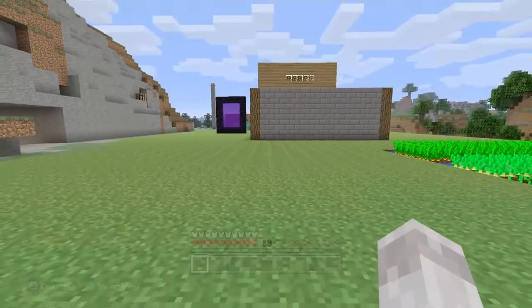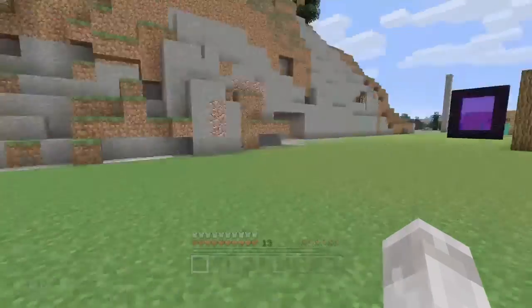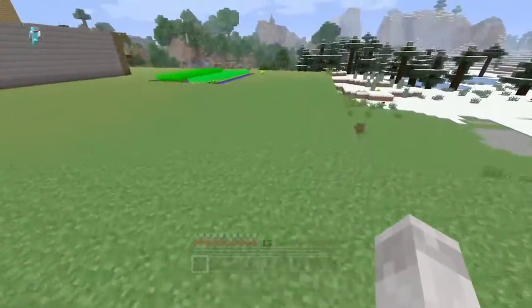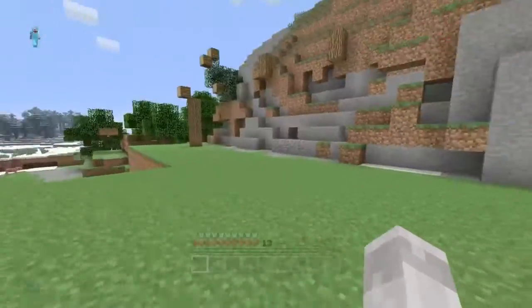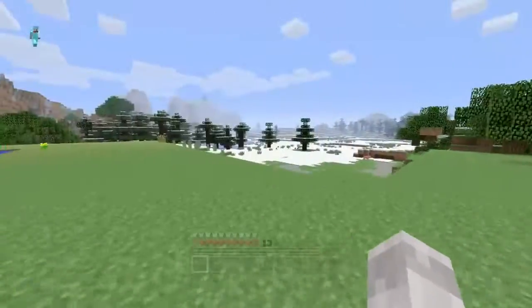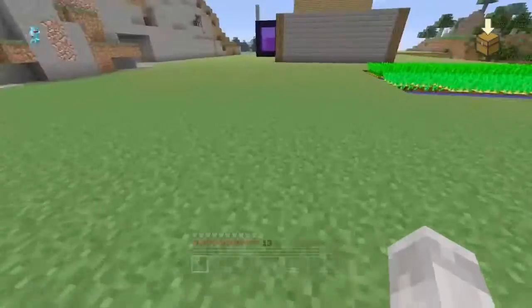So what you want to do for this glitch — all you need is a chest and the item you want to duplicate. This can be a range of items. You can duplicate heaps of wood to build a big house, or tons of cobblestone to make a good defense, or maybe just obsidian to make a huge nether portal. It's 100% up to you guys.